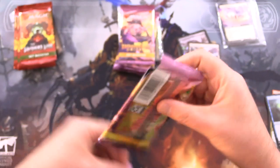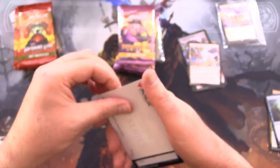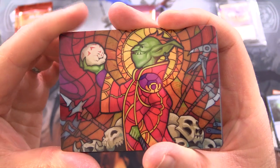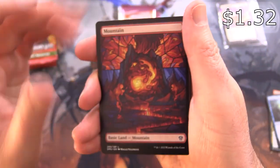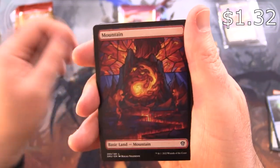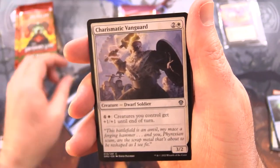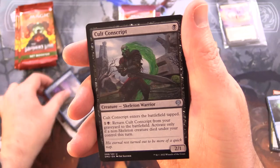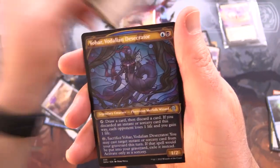Next up, Dominaria United. Nothing too crazy yet. We have Squee Dubious Monarch with the Stained Glass artwork — a very regal gentleman indeed. Followed by a regular Mountain, Essence Scatter, Charismatic Vanguard, Elfheim Worm, Academy Wall, Cult Conscript, and Inscribed Tablet.